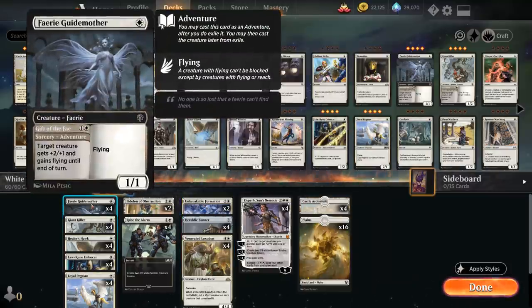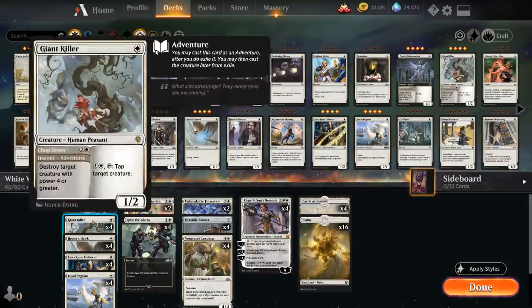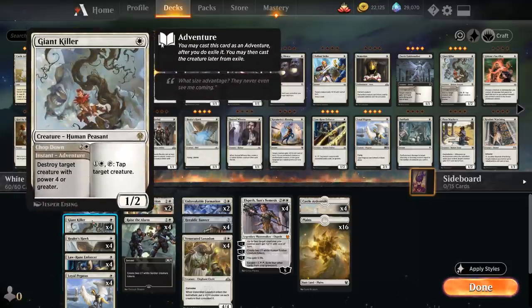At 1 mana we've got four copies of Fairy Guide Mother — a 1/1 flyer that can also use the adventure later in the game to give a creature +2/+1 and flying until end of turn. Then we have four copies of Giant Killer as another adventure creature. We can first use the adventure for 3 mana to destroy target creature with power 4 or greater, but the creature half is totally fine by itself as a 1 mana 1/2.